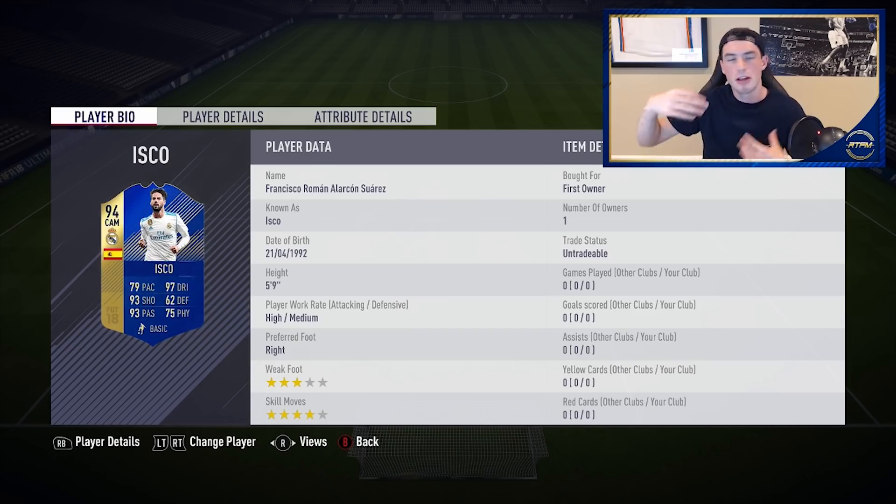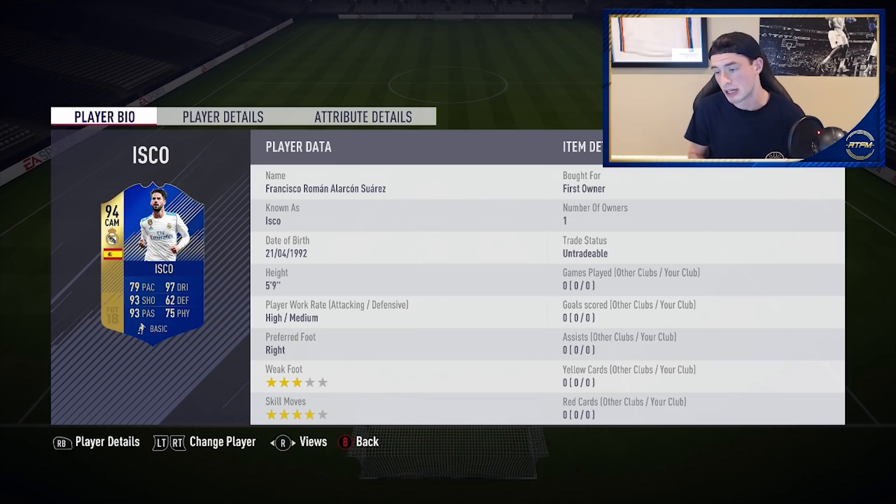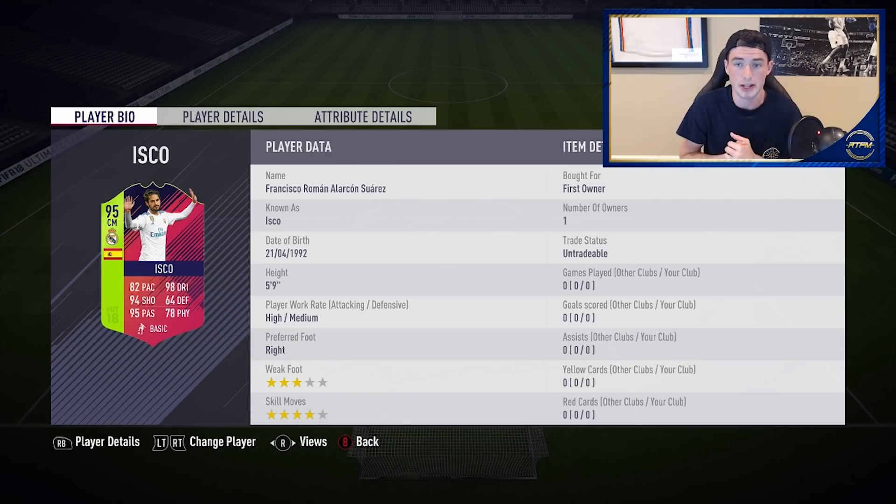Team of the Season trumps everything except in the case of Team of the Year. Any special card outside of Team of the Year, Team of the Season is always higher. For me this is a really good sign moving forward through the next few weeks of the World Cup, because we're tracking these players' performances, rooting for them, wanting them to do well. EA could be looking into making a lot of these players more overpowered.